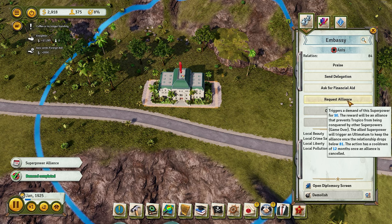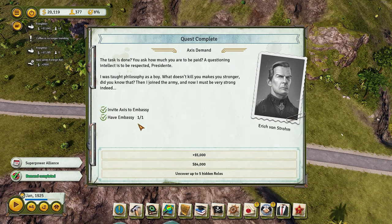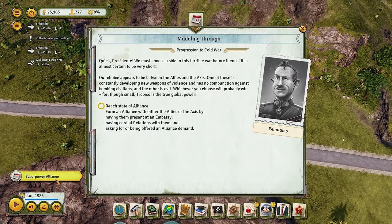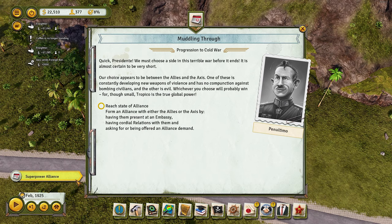We can request an alliance. We're going to wait a little bit to see what Penultimate wants from us. We'll take the 5,000 for now. Our objective to reach the next era is to have formed an alliance with either the Allies or the Axis by having a president with an embassy, a cordial relationship, and requesting the alliance demand.